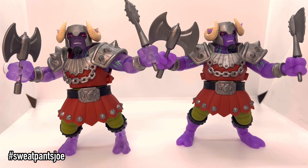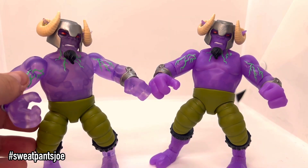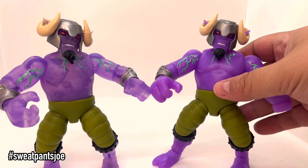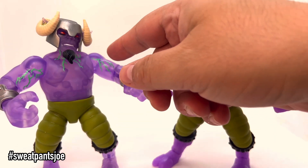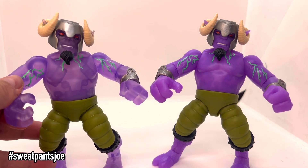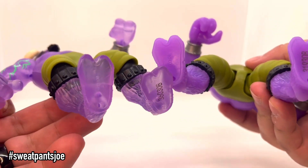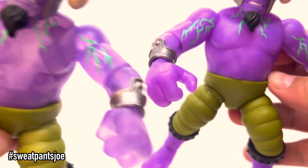I'm going to take these guys out of their armor and get an even better look. Now they're out of the armor and as you can see, this guy on the left is very see-through — you can even see his internals inside of him. This one on the right you cannot really see that at all. You can see the joints, everything is visible with this guy as he is translucent. Here's the bottom of the feet, here are the arms — you can see up close and personal.